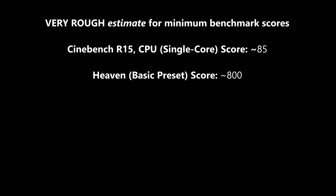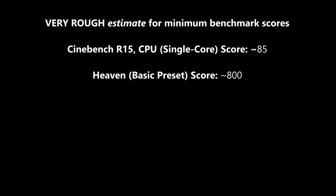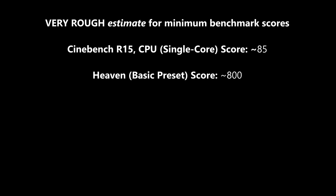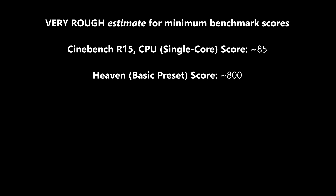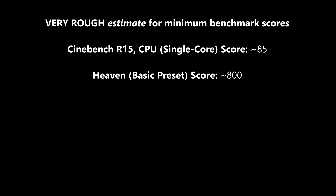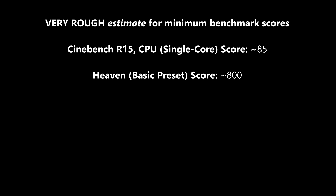If you're running the Cinebench R15 and Heaven benchmarks with your current system, I would note that you want to score no lower than 85 on the Cinebench single CPU score, and really no lower than around 800 on the Heaven GPU score. If you're hitting above 85 and 800, you're probably going to be in very good shape for Classic, including in raids. Higher is always better, and the diminishing returns don't really hit until well above that, so you have quite a bit of room to grow.